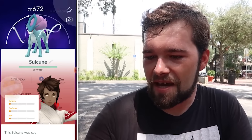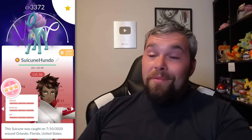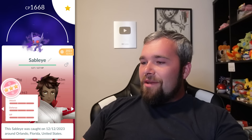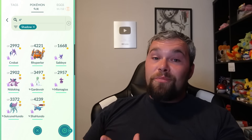Let me show you all my Shadow Hundos. So far I'm at 8 Shadow Hundos. The first ever was actually the Salamence, but we also got the Shadow Hundo Suicune — honestly one of the rarest things I have in my collection. Until Shadow Suicune comes to Shadow Raids, which it probably will next month, it's still probably one of a kind. After that, we got a Mismagius from a Grunt, a Gardevoir in South Korea — one of the best fairy types in the game — a Nidoking, a Sableye from a Raid, a Rhyperior, and a Crobat I got randomly off of Cliff. The Sableye, Rhyperior, and Crobat all happened within about a month or two of each other — we got stupidly lucky with these.